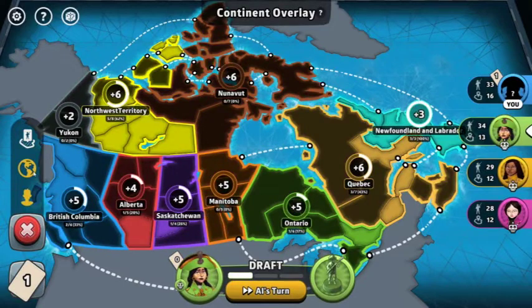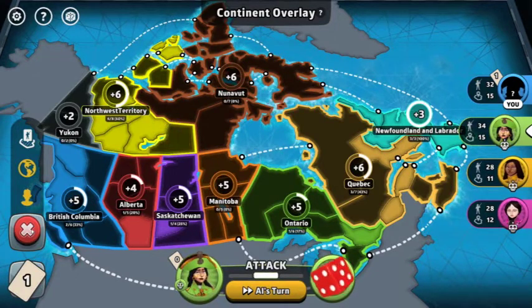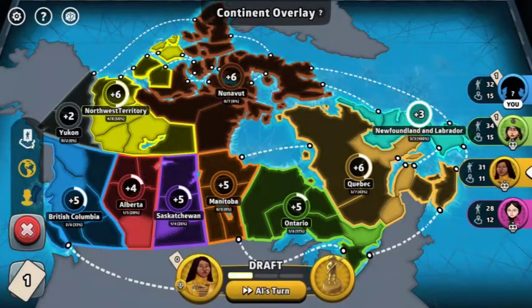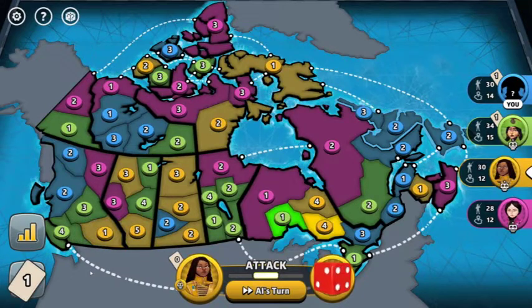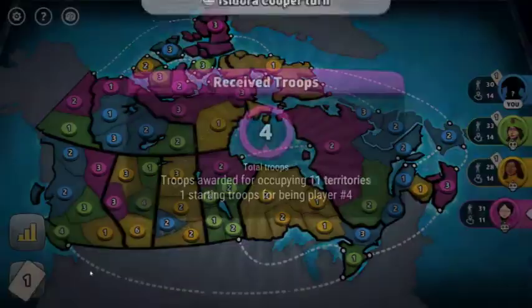So this is Risk, the game of Risk. I'm testing my audio and my visual here. I'm at max sound, so I don't know if I want to use the audio. Let's turn this off — kind of annoying. I have three computer opponents: yellow, pink, and green. They need their moves. This is progressive cards, so I don't know why I got one for a continent right away. Probably shouldn't have.